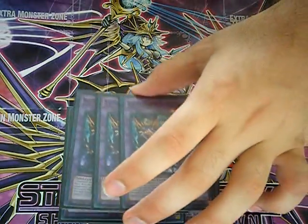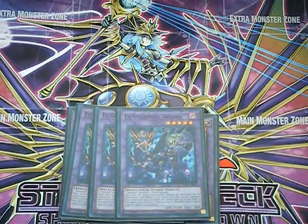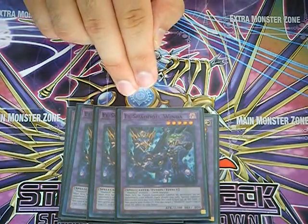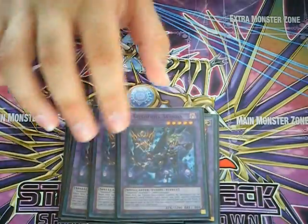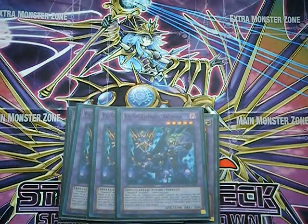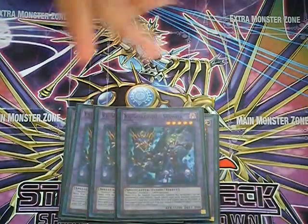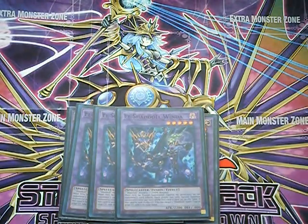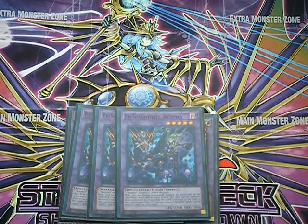Three copies of El Shadal Winda — you need this card on the field every game. In addition to having protection from being destroyed by battle by way of special summoning monsters, it makes it so that neither player can special summon more than once per turn. So you can sit there and force your opponent to the end of their special summoning.